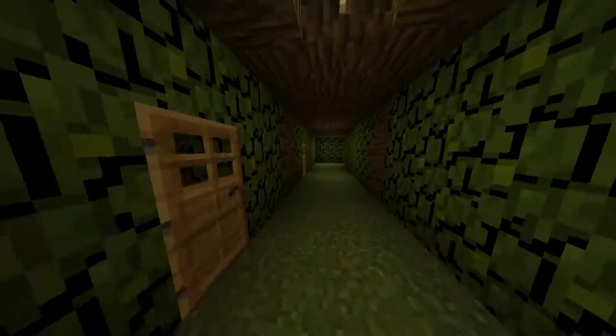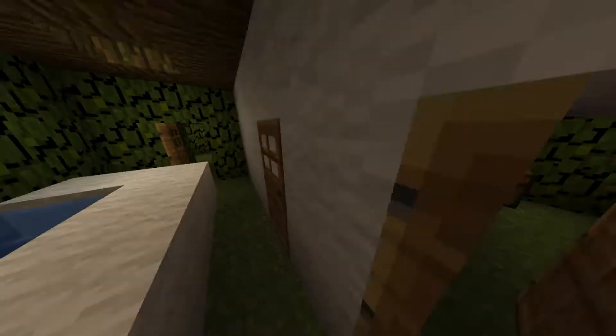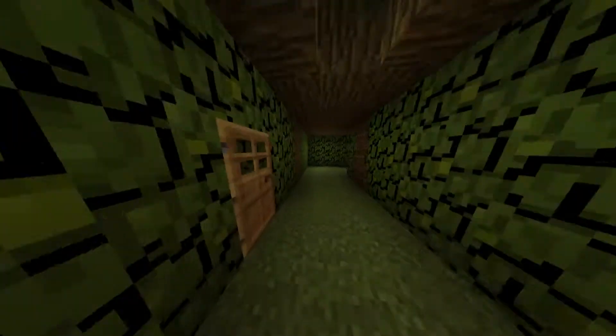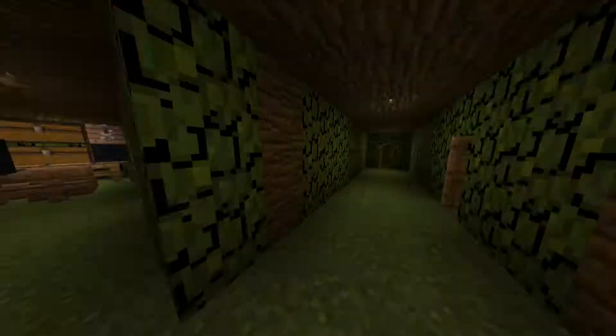Here we're in the main stairwell. But first I'll show you back this way. We've got our bath with a private bath, and another private bath. And we've got the cleaning cupboard. And then that's to our main entrance.